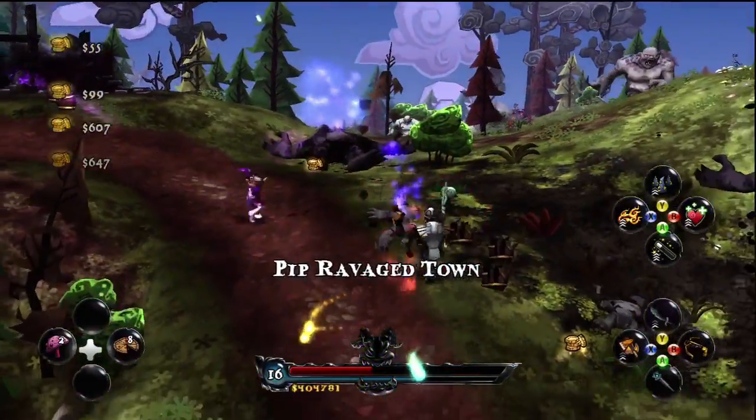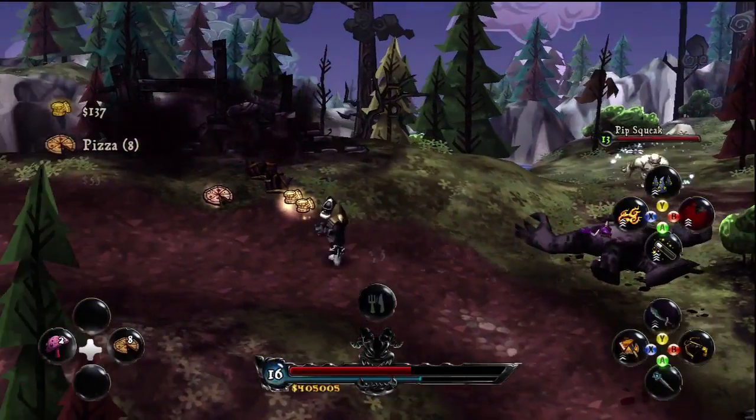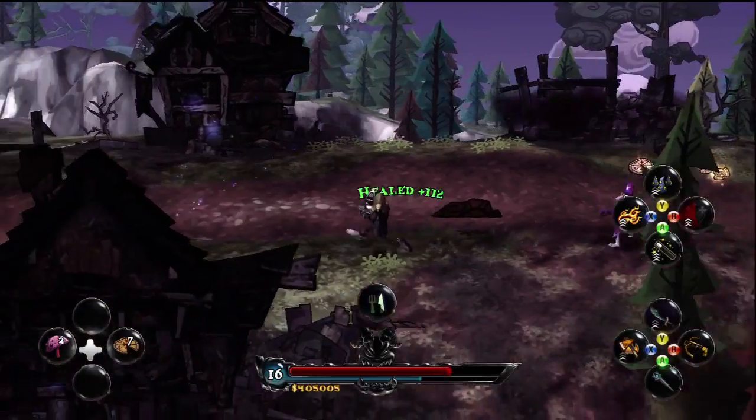Then we have Deathsbank's spinning sword attack, and Sparkles' third ability, which is to heal Deathsbank — very valuable when you're surrounded by many enemies.